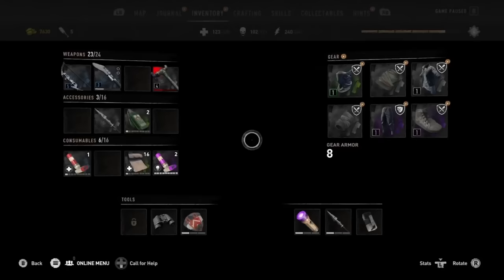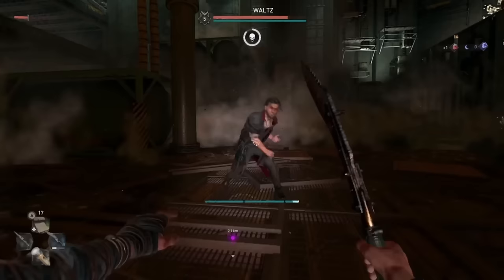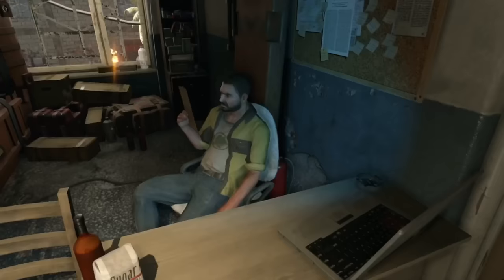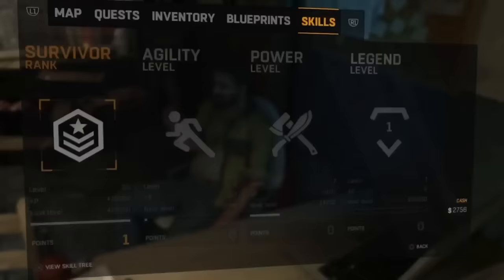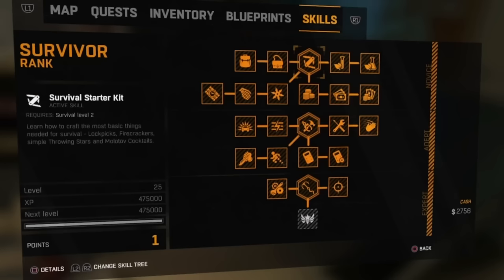At the end of my first Dying Light 2 playthrough, in which I largely stuck to the story, I still had only a measly level 4 character and an inventory full of crappy weapons, which made the final showdown with Waltz a bit of a struggle. So playing through the story alone is not the best way to level up in this game. And because you could unlock legend levels at the start of the original Dying Light, it was only natural to want to see if it was possible to do the same in the sequel.